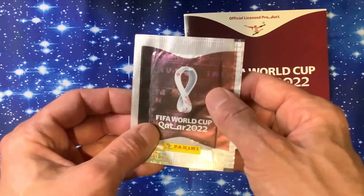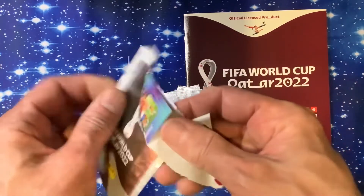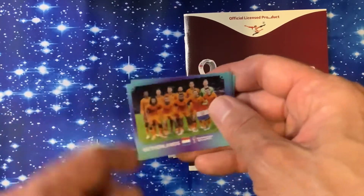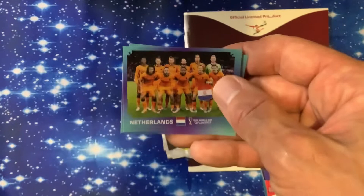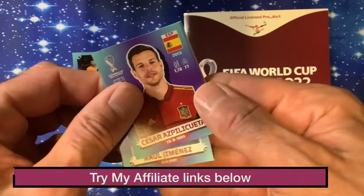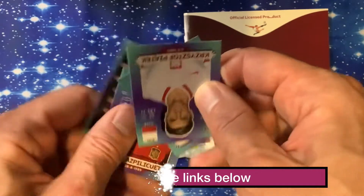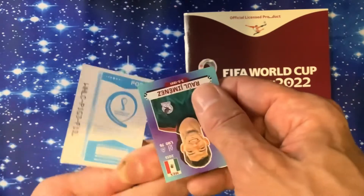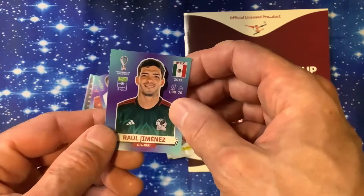Nice and shiny with a deep maroon color — Panini on there. I'm sure a lot of you have already started your collections. There are various collections around the world with different colors. We've got the blue color this year. Looking at the stickers: we've got Netherlands team card, a Caesar, a Portugal badge looking really good, and Jimenez.